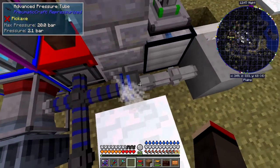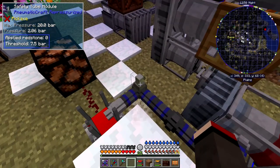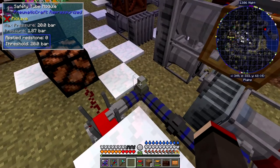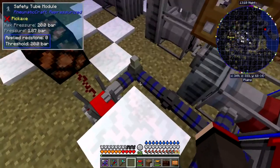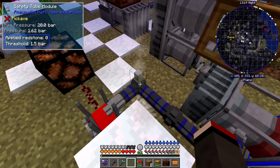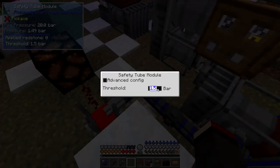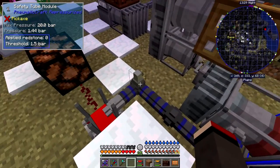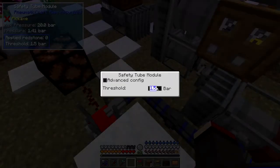You can do that on this module and also on the regulator module. On this one here we can right-click it and then set what the threshold is. We can go much higher — for example a threshold of 20 bar. Then it will release pressure at 20 bar. At the moment we've got 1.8 bar — let's change this down to 1.5 bar and it should start to release the pressure, which it does. So you don't need to apply redstone signals for this; the advanced PCB lets you set it directly.